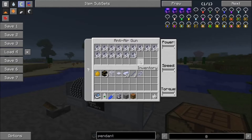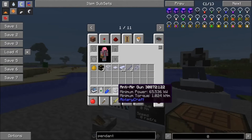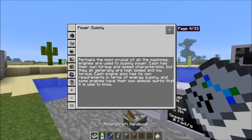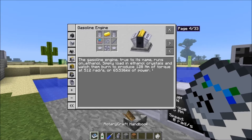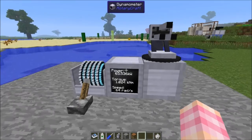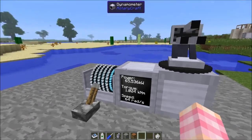Now you've got the anti-air gun placed down and steel scrap loaded in, but we don't have any power. It requires 65 kilowatts at 1024 newton meters. That's the power output of the gas engine, but you are going to have to use gearboxes to change the torque from 128 to the 1024 that it requires. That's at 64 radians per second.